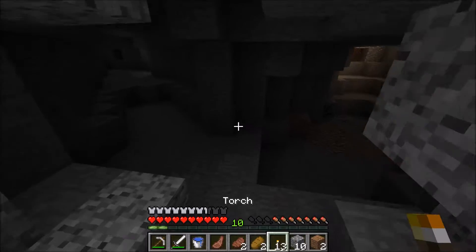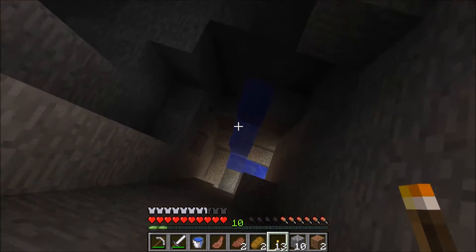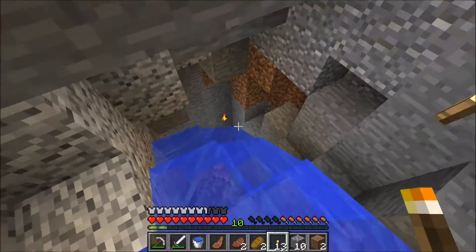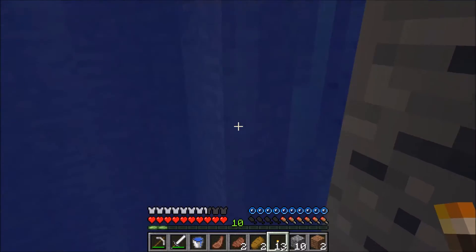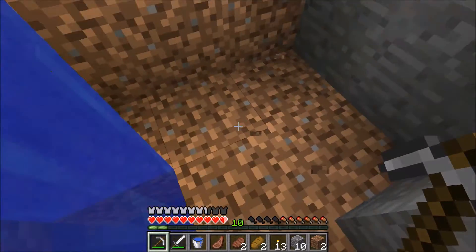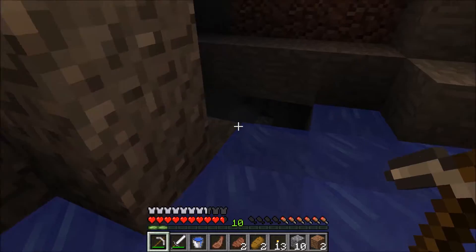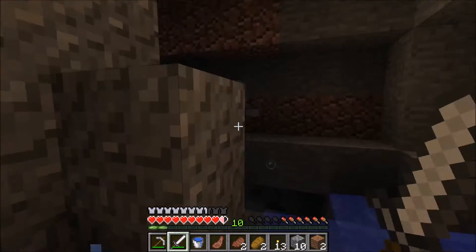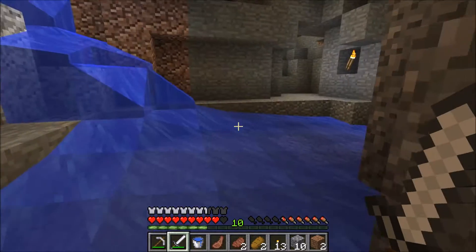Let's pop down here. I've got 13 torches, I'll be able to get it done. It looks like I'm going back up. Just going to jump down there - take no damage because of the water. Let's keep heading down, hopefully I can remember the way back. There's some iron there. Let's keep going down. I thought there was some obsidian there, maybe not. There we go - I thought I was going to have a stupid death there, the water got in the way.